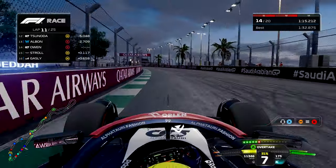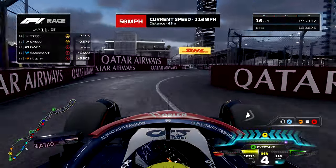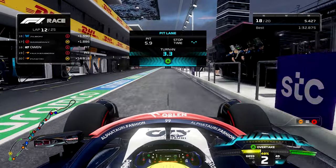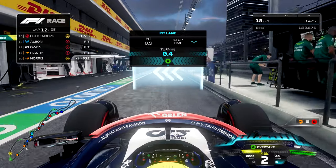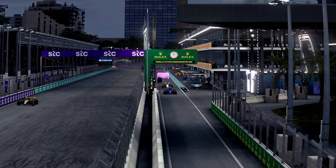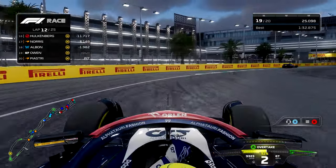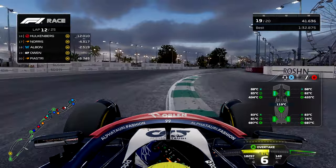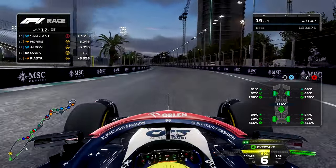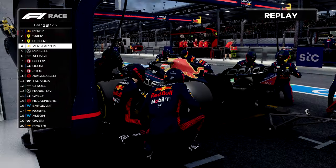Unfortunately, Lance Stroll got past Pierre Gasly and then drove right past me. My pit window was now open after starting on the soft — you can see the tire icon on the bottom right. It was certainly time to box for fresh mediums. About halfway through this Grand Prix, it's a little bit cleaner than Bahrain was. I'm happier with my pace, but we're still struggling. You can see Leclerc and Verstappen coming into the pits second and third. There's a big difference for tire wear this season in F1 23 — undercutting is a very good strategy this season.